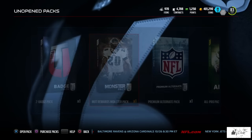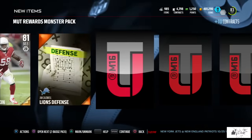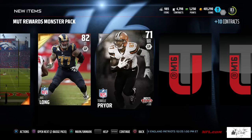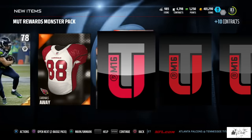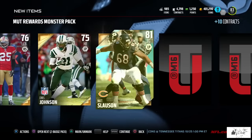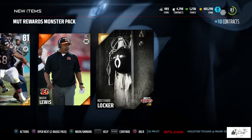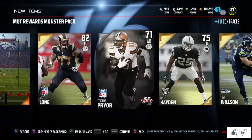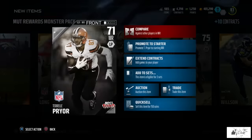Now let's see what I had inside my MUT rewards monster pack. We know we're getting a Most Feared player as well as a collectible. The Most Feared player reveals himself and it ends up being a silver Terrell Prior. You can actually get golds and elites out of these packs — I've even seen legends pulled, which is absolutely crazy. We also got the Most Feared locker as our gold Most Feared collectible.